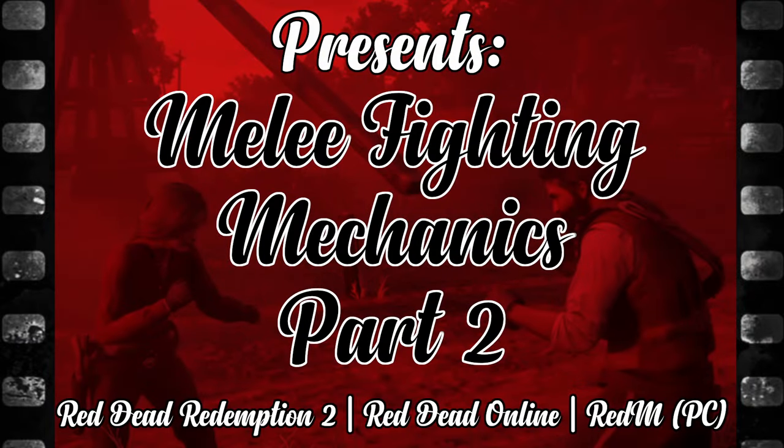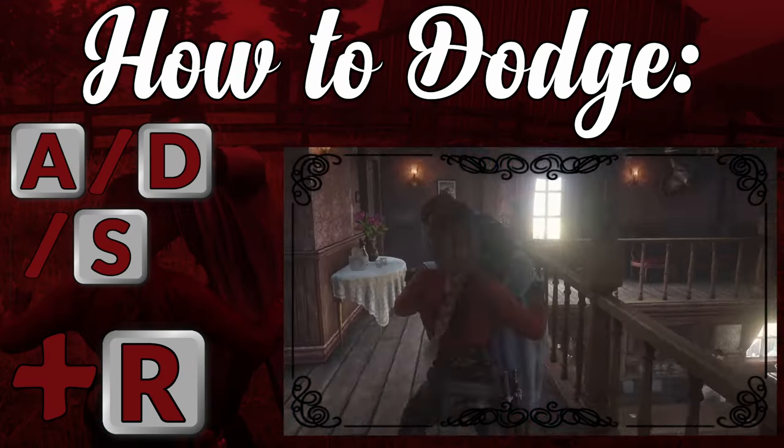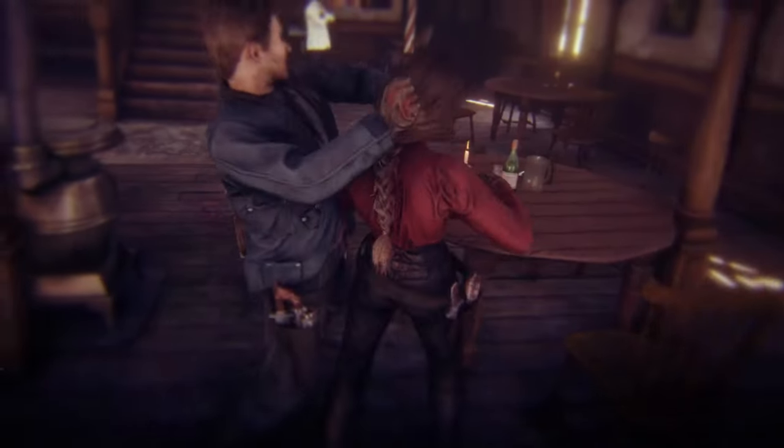Scarlet Rose Plays presents Melee Fighting Mechanics, Part 2. Part 1 explained the basics of fistfighting — how to punch, block, and dodge. In this video, we'll expand on unarmed PvP combat, exploring pushes, tackles, holds, chokes, throws, and more.